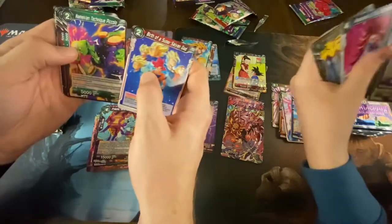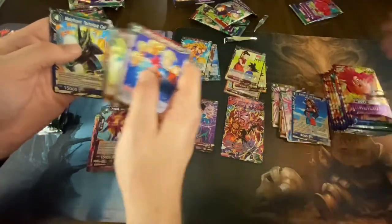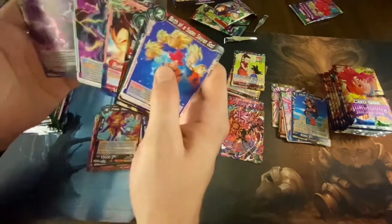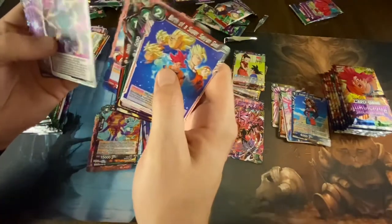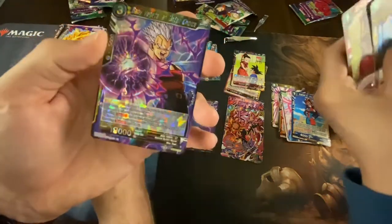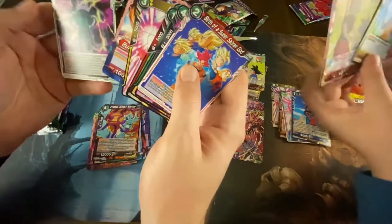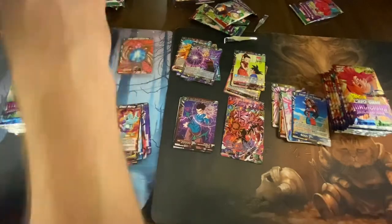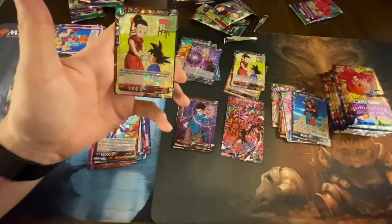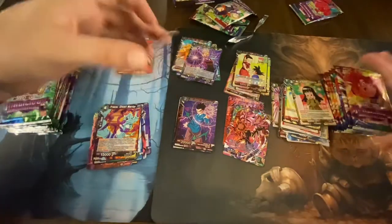Hatchiyack Overwhelming Power, Namekian, Sun Goten Rushing. I didn't get a foil anything — I just got another rare: Baby Vegeta An Unfair Choice, 19,000 power. That's a rare but I don't think I got anything else. You got Vegeta the Sweet Talker — that's a foil common — and then Chi Chi Motherly Majesty, another one. So that's our first double right there.